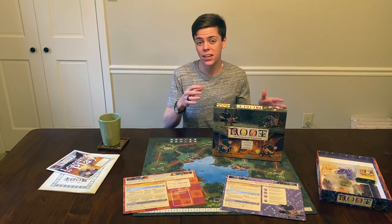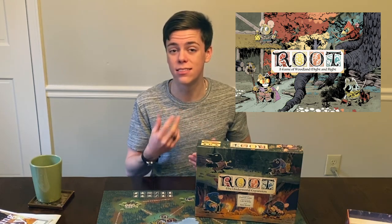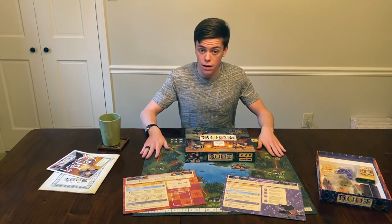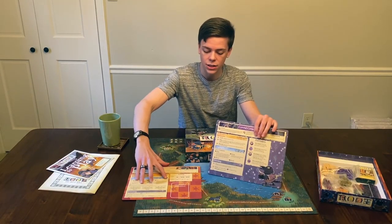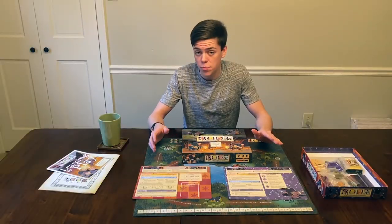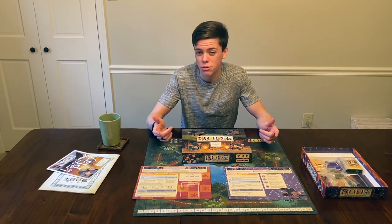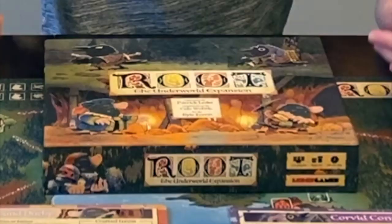Root: The Underworld Expansion is an expansion for the game Root. Root is an asymmetrical board game for two to six players with the expansions. The expansion adds two new game maps — the Mountainside and the Lakeside — and two new factions: the Corvid Conspiracy and the Underground Duchy. I have played the Underworld Expansion with my friends the other night. If you don't know how to play, I recommend learning before watching this video, as I'll just be reviewing it, not explaining how to play.